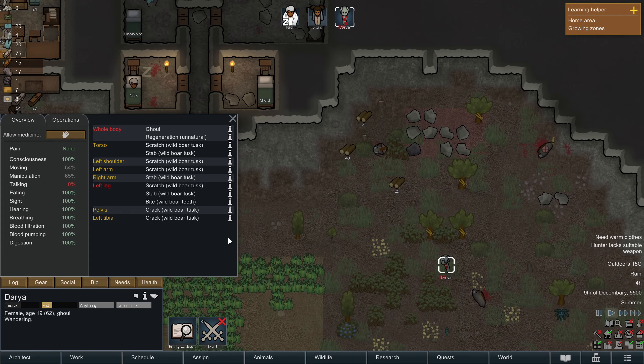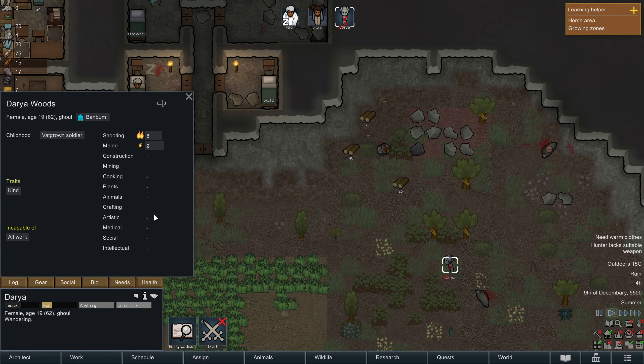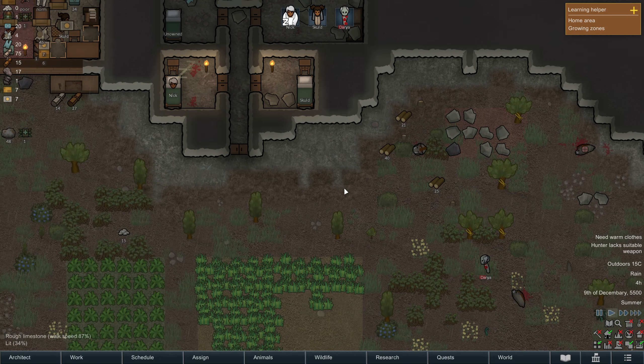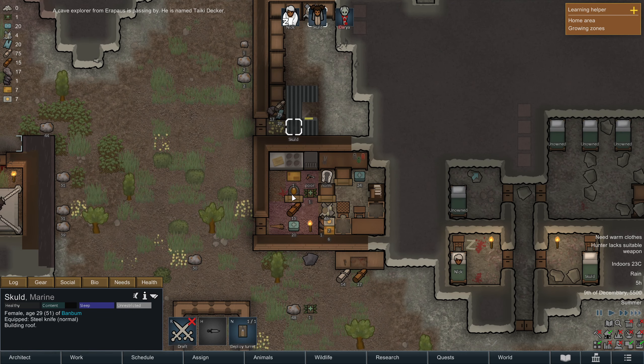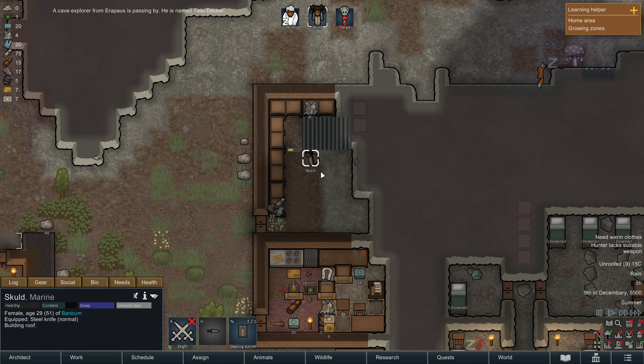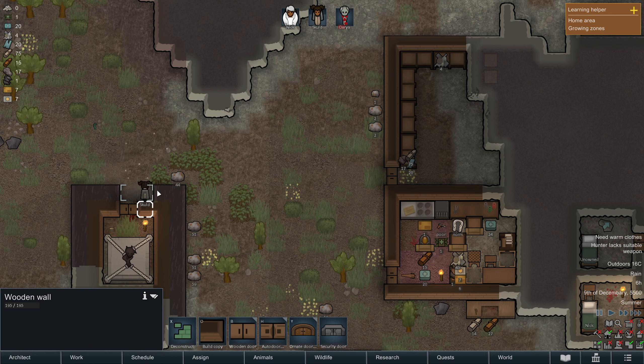Your injuries aren't that bad. I don't think your melee is going up though — or is it going up? It must be going up. 5,800. A cave explorer is passing by. This is all going to be another little storage area here. Construction level four! Cool.